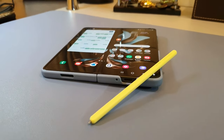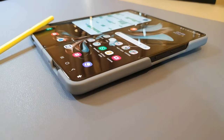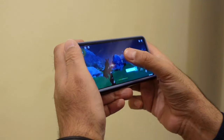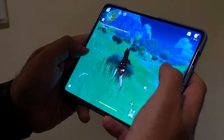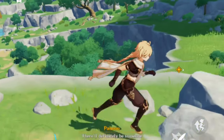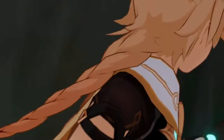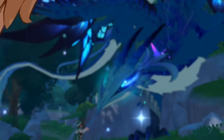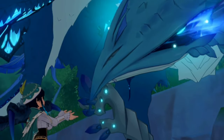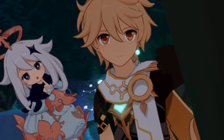The beauty of the Z Fold 5 is certainly its foldable display. You have both options of using the small screen in a folded manner, and if you open it up, it becomes colossal, like a small mini tablet. This latter feature gives an extra layer of versatility to any game, especially a beautiful game like Genshin Impact. The AMOLED panel delivers really vibrant colors and deep blacks, which enhances the visual quality of Genshin Impact to a tremendous level.